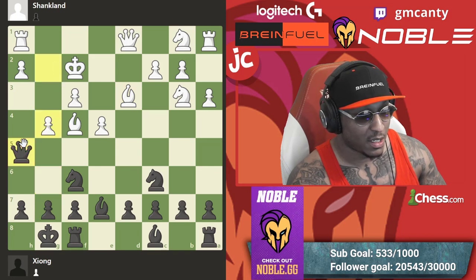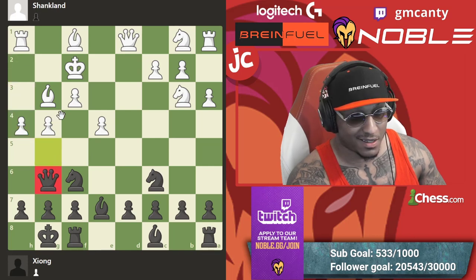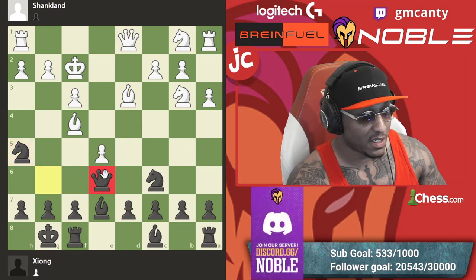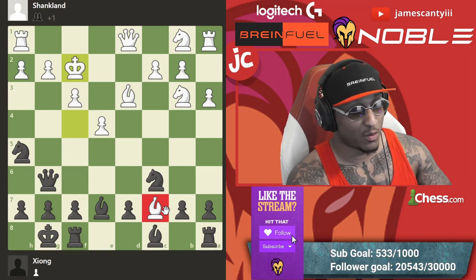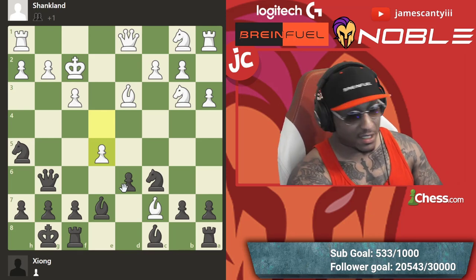Knight h5 at least gives you another square laterally. After e5, queen e6 — and then you can take this hanging piece. It's a little better with more room and activity. But bishop takes c7 — when your king is out here and you're not hand castled, you should not be going to grab pawns. He grabbed the pawn. Jeffrey said okay, you're not getting out of there.